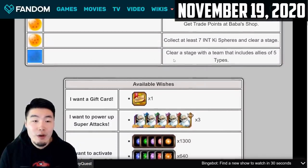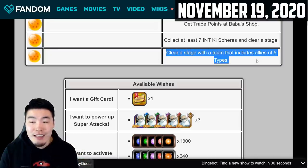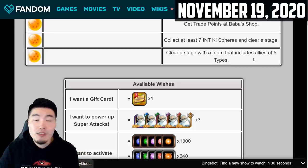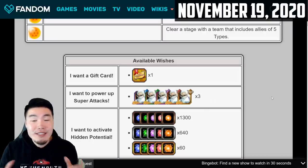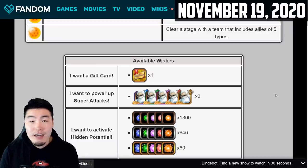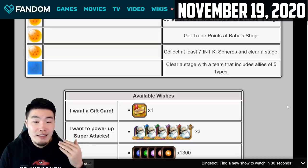For the six-star dragon ball, collect at least seven INT key spheres and clear a stage. For the seven-star dragon ball of set two, clear a stage with a team that includes allies of five types — a rainbow team. That means a team including AGL, STR, TEQ, INT, and PHY. Clear a stage with that rainbow team and you'll get that seventh and final dragon ball for set two.